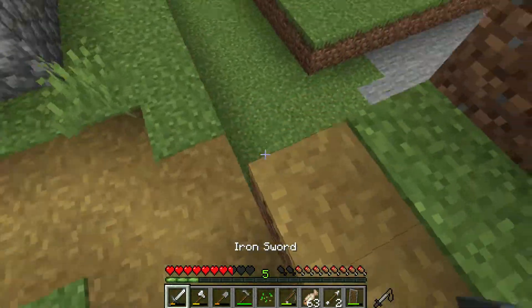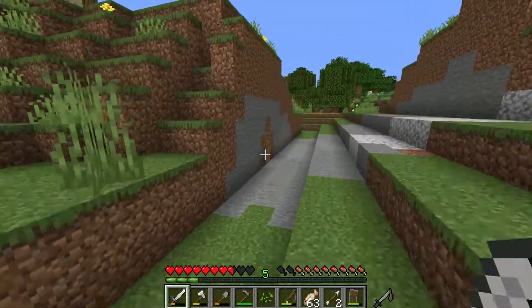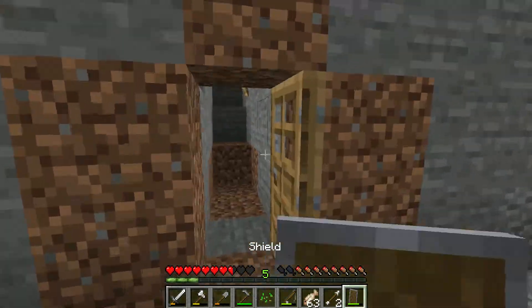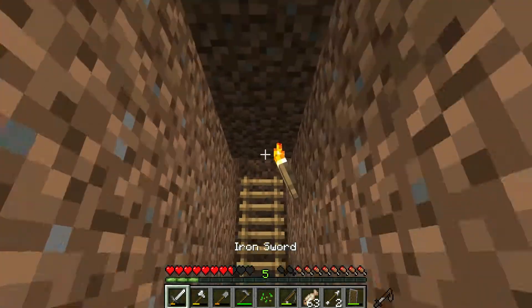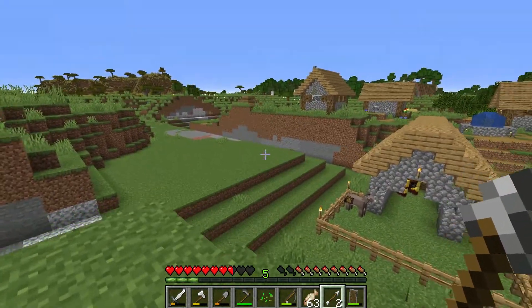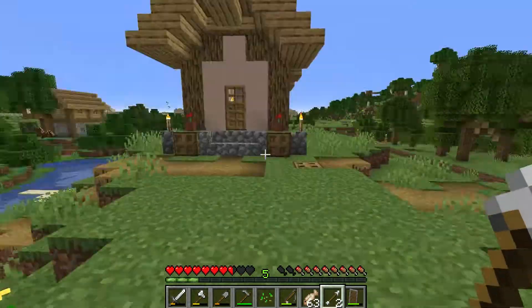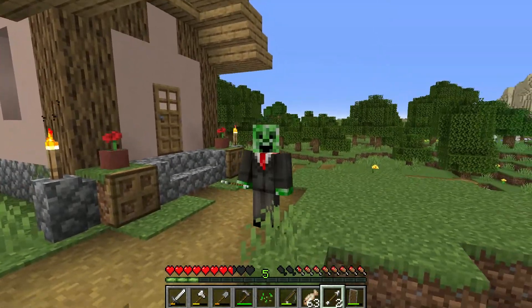If you want to come back up here, there's this door — I don't think raiders can get through here. You just walk right through this tunnel and open up through here. That's pretty much the new village defense. I'll probably finish it in the next episode, and subscribe to my YouTube channel for gaming.